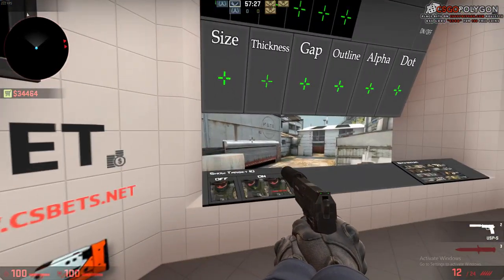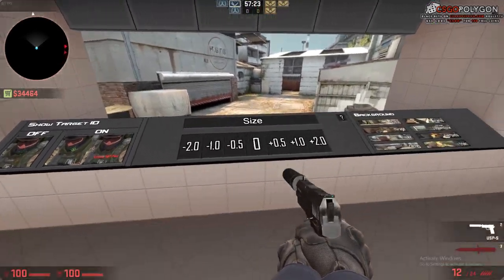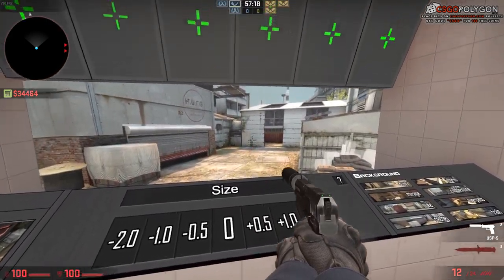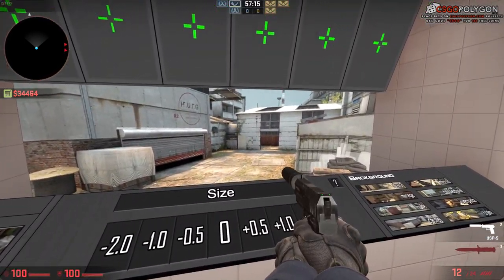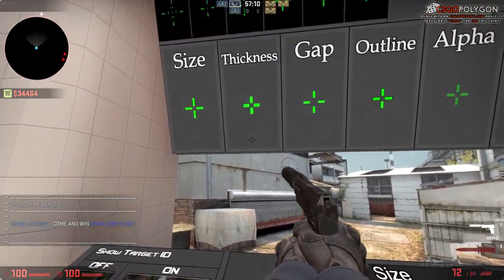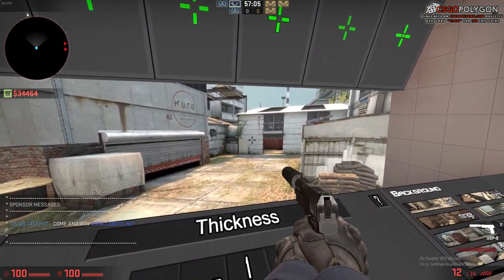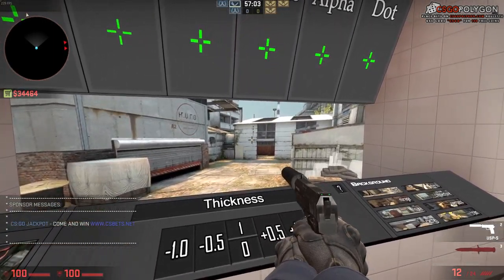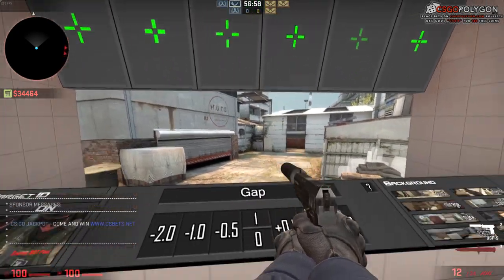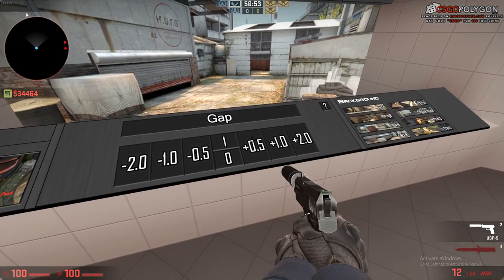White has the same visibility issue as black in certain scenarios. First, change the size — make it a little bit bigger, though that's a little too big. Adjust it to something like that, which seems all right. Then go to thickness and make it a little bit thicker.